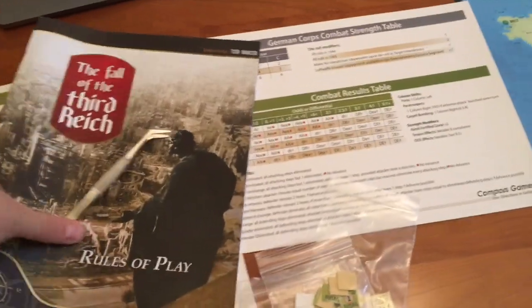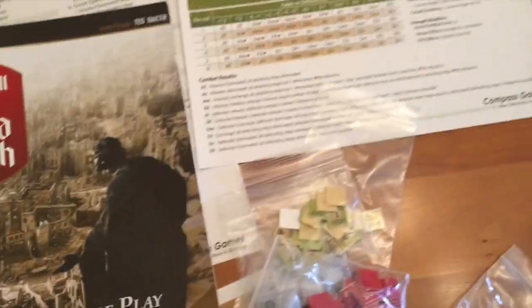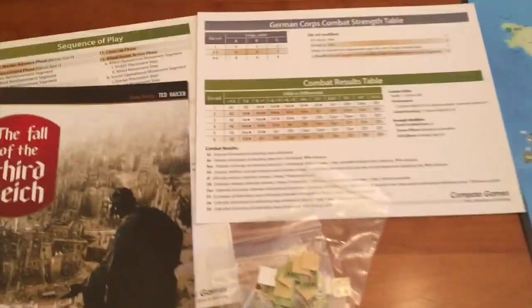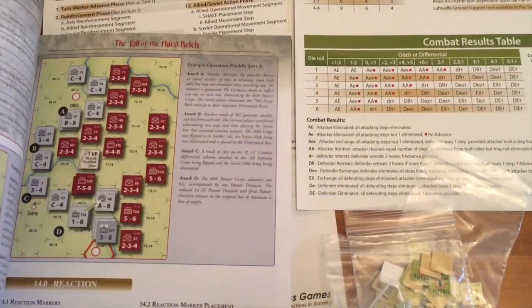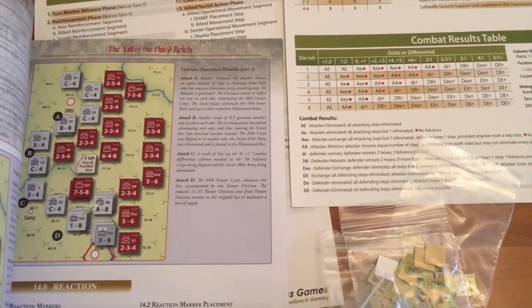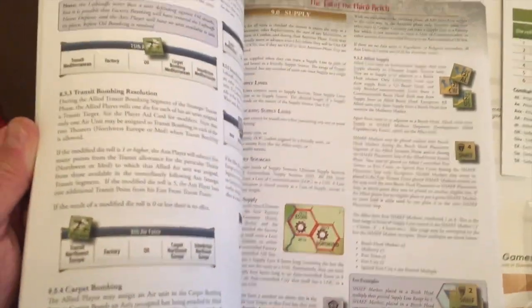So what else comes with it? You get three double-sided Player Aid cards on a thin card stock. I've run a couple through the copier and laminated them just to keep the originals safe. The rulebook runs about 35 pages, although a fair chunk of that is a really useful example of play. It's full colour on a matte sort of finish rather than glossy paper.